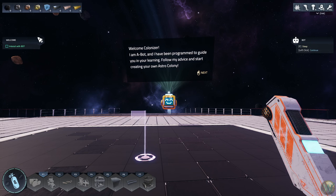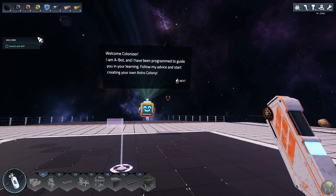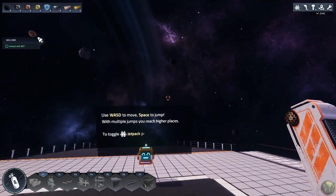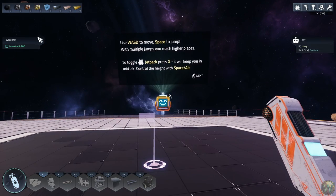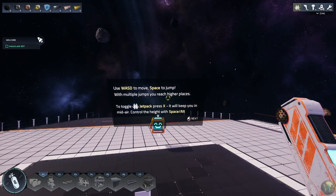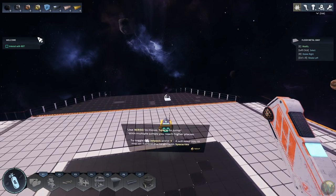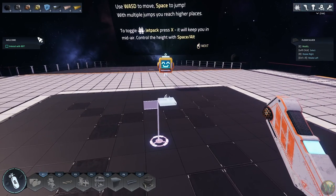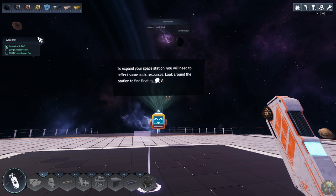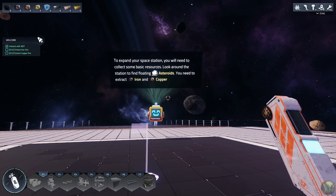Welcome, colonizer. I am a bot and I have been programmed to guide you in your learning. Follow my advice and start creating your own Astro Colony. Use WASD to move, space to jump — with multiple jumps you can reach higher places. You can also toggle a jetpack by pressing X, which keeps you in midair once you jump, and use space and alt to adjust your height.